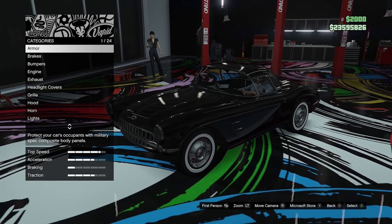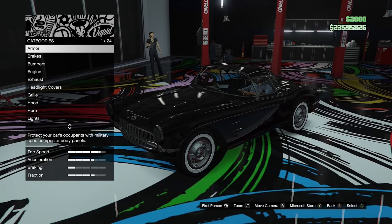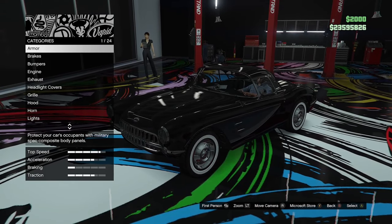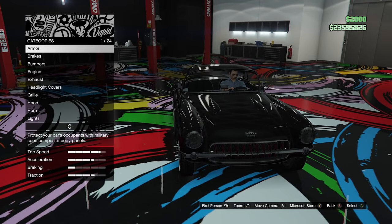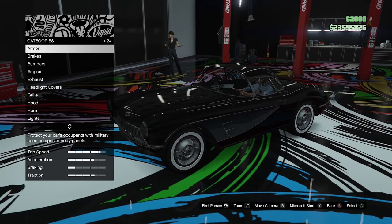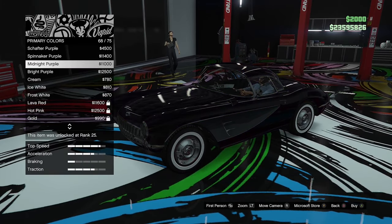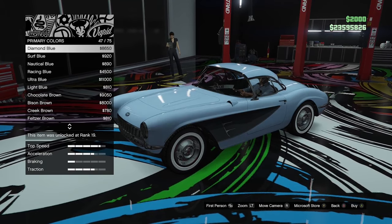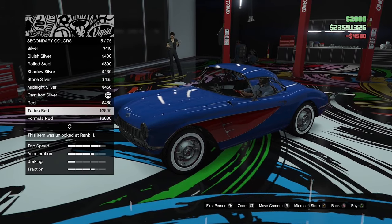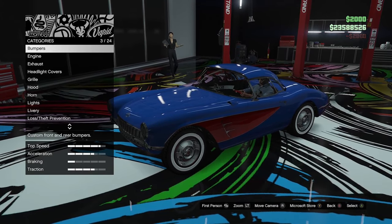Here we are in the custom shop. This thing is in the sports classics category, so I'm not sure how it's going to compare to some of the other vehicles in that class. I believe the Infernus Classic is probably the fastest in the category. First I'm going to change the primary and secondary colour to something a little bit more visible — primary to blue and secondary to red. It looks absolutely hideous, but it's just so you guys can see what the primary and secondary colours are.